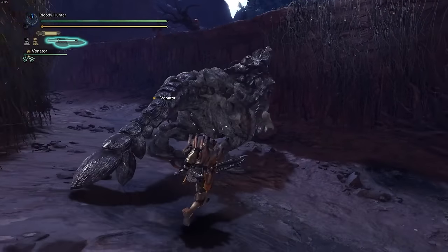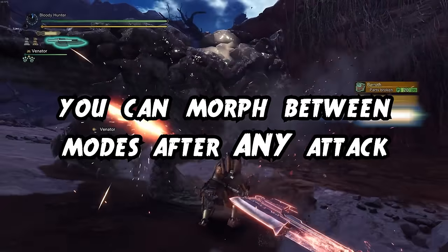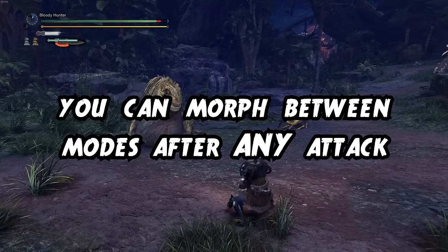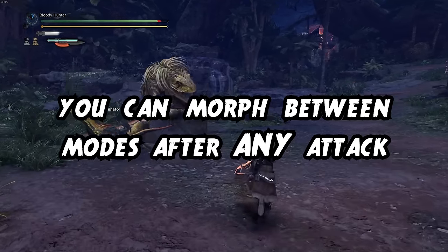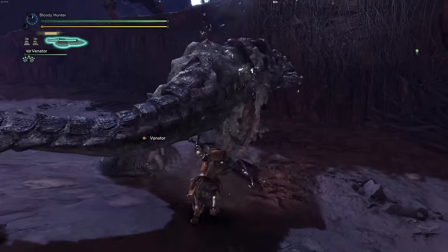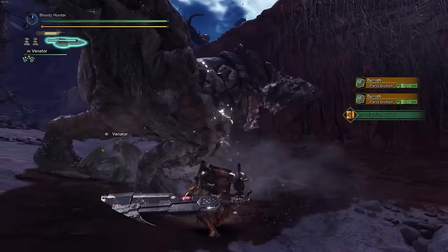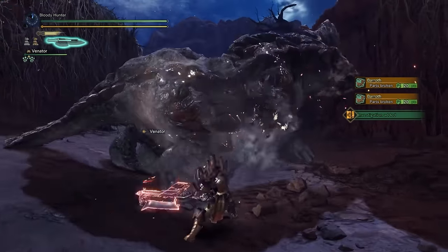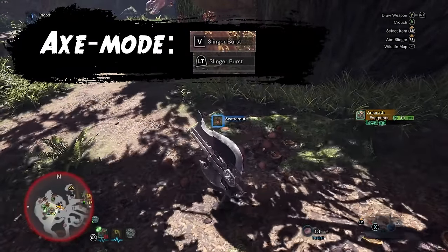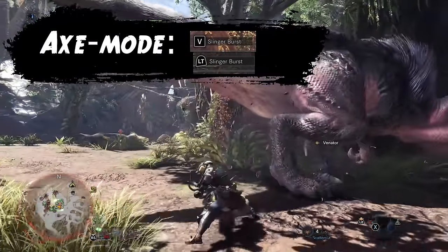Now keep this very important note in mind: by pressing RT or Control at any time you will morph between sword and axe mode. This works while standing still, however you should never do that — rather perform it mid combo. After any attack you can morph between both modes. Understanding and using this is key to playing Switch Axe as effectively and fluidly as possible. Also note that you can perform slinger burst shots mid combo only in axe mode — sword mode does not have access to it.